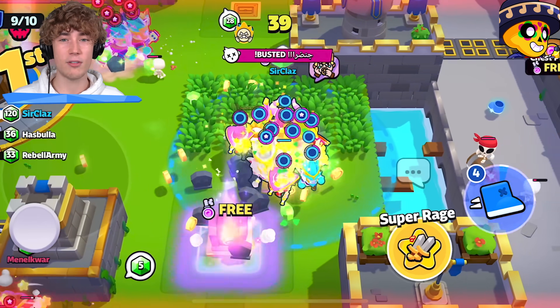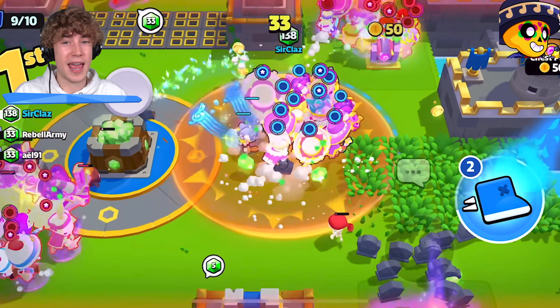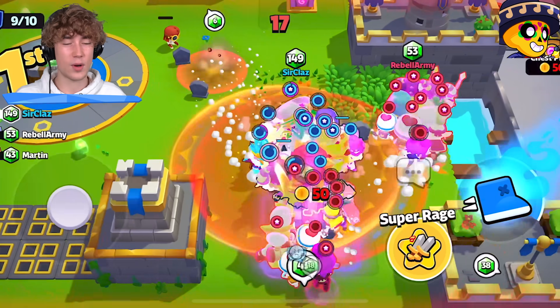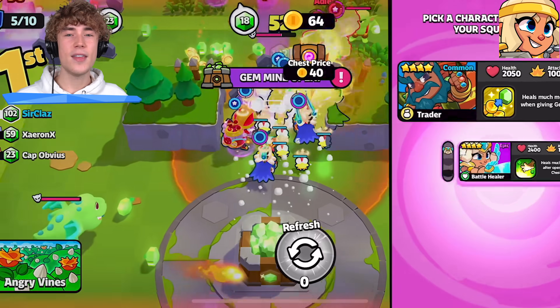Poco is the best fighting healer in the game. If you get one or even two fused Pocos you can actually out-heal the damage you take from somebody else. I've been in fights where I just can't take someone's troops out because they've got one or two fused Pocos and they just keep healing.